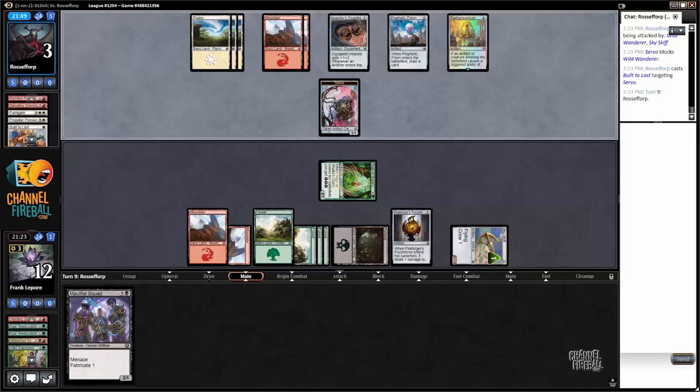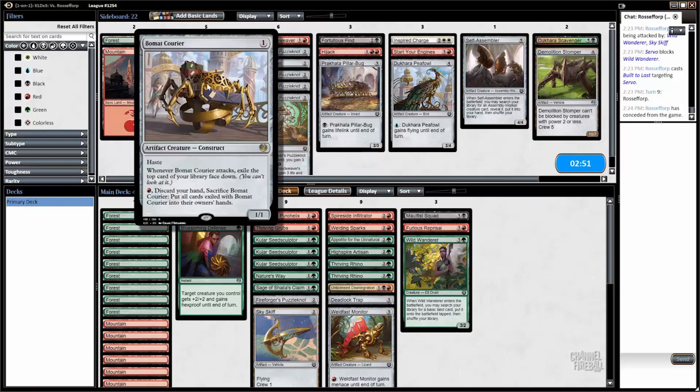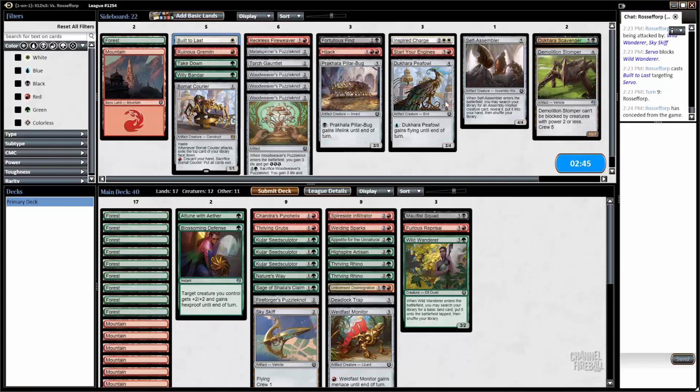Like, we could have used Forger's Puzzle Knot, but then we have to crew the Sky Skiff with the Wild Wanderer anyway, so it doesn't really get around that. We did see a flyer, but we also have a ton of removal: Pyro Helix, Welding Sparks, Unlicensed Disintegration, Nature's Way, and Deadlock Trap. Yeah, I think we're just going to sideboard like this — I didn't see anything that we really need to board against.